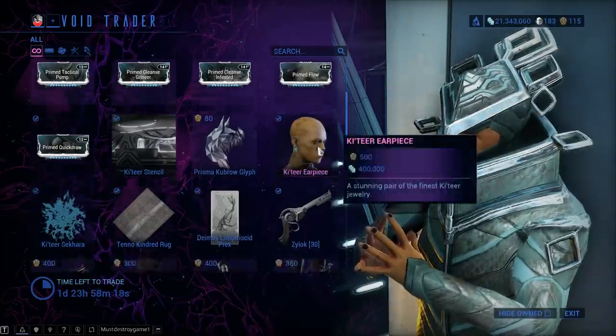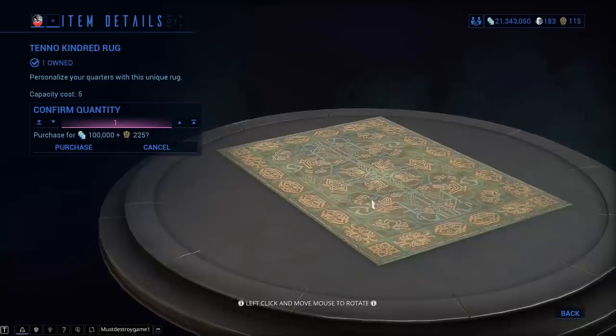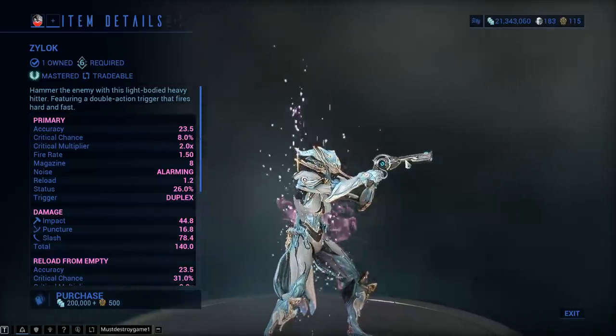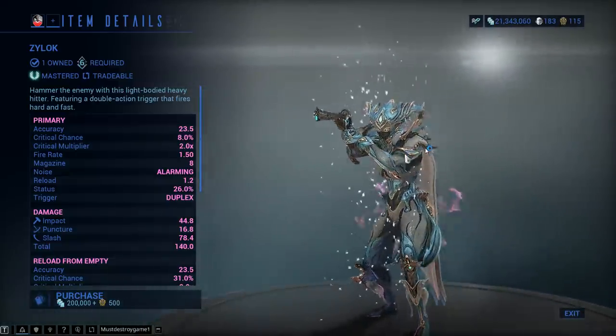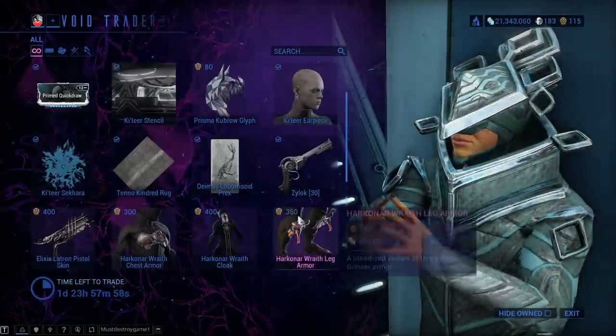Get yourself a Rug... so you're — I don't know — a Rug man. Zylock: hardcore skip on this one. Don't get me wrong, it's a very pretty weapon, but it doesn't really pack that big of a punch. I mean, it's alright if you're willing to accept anything, but it's just mastery fodder by all intents and purposes.